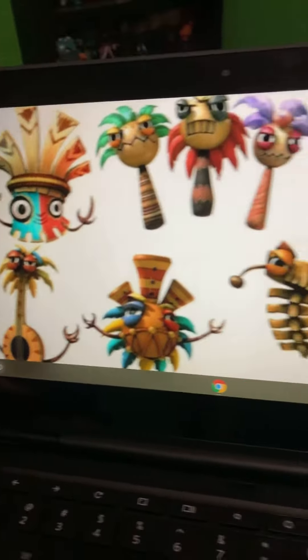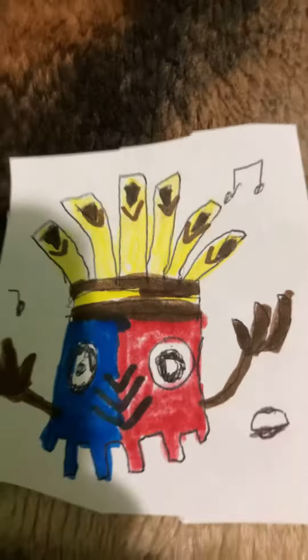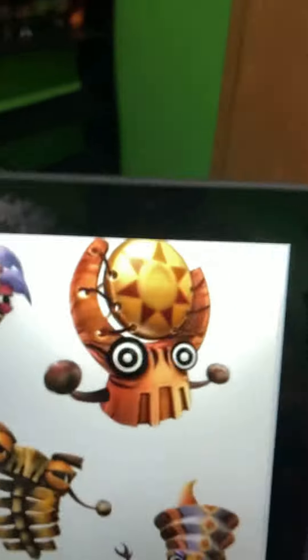In this video I'm gonna be showing you guys a couple of drawings I did. These are all Donkey Kong Country Returns villains. The first one I did was Kalimba, and then the Maraca Triplets. Then Gongo, Banjo Bottom, and the Pan Flute.